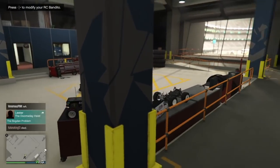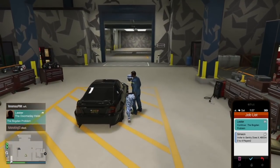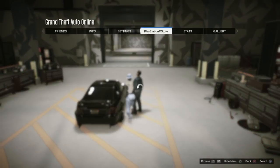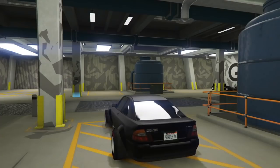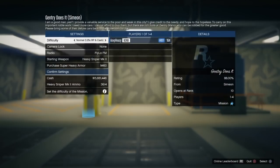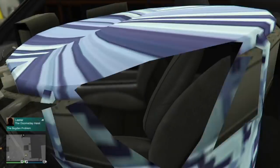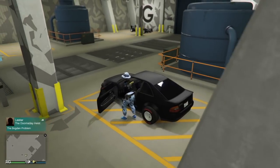If you don't get it the first time, repeat the whole process. You'll know you've completed it when you get teleported into the car and loaded into the Simeon job. The job will then glitch out and take you back outside into the garage. Leave the job and you should be spawned in with your car glitched out with the F1 tires on it.